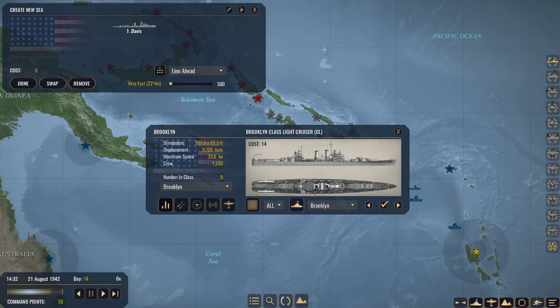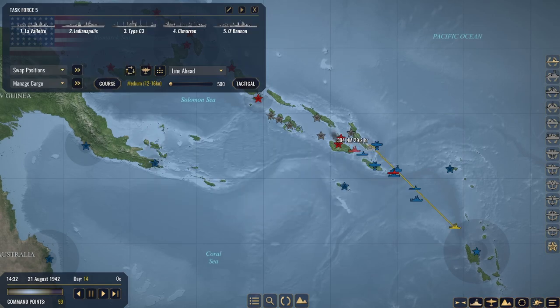The way it works when you want to build a new task force is you have a series of command points at the bottom left of the screen, which you acquire through the destruction of enemy naval vessels and aircraft, and you use those points to recruit new ships and air units which all have a certain command point cost. Once you have your task force set up, you can set it on a course to hunt out other enemy vessels or planes, or set up a supply line to occupied or unoccupied islands, working towards capturing those islands and furthering your strength and grip on the war in the Pacific.